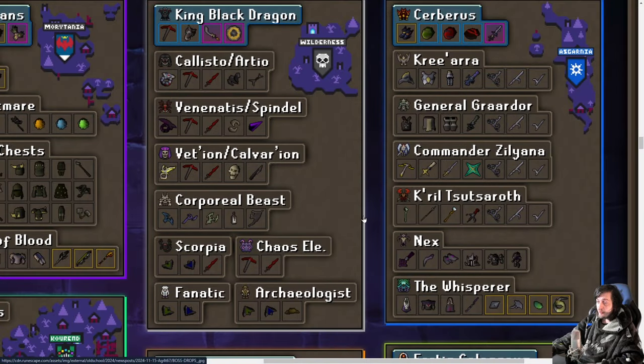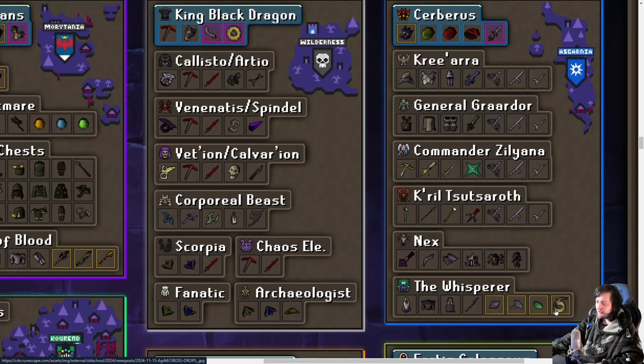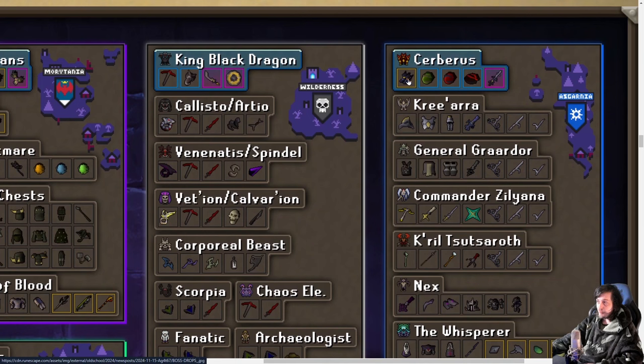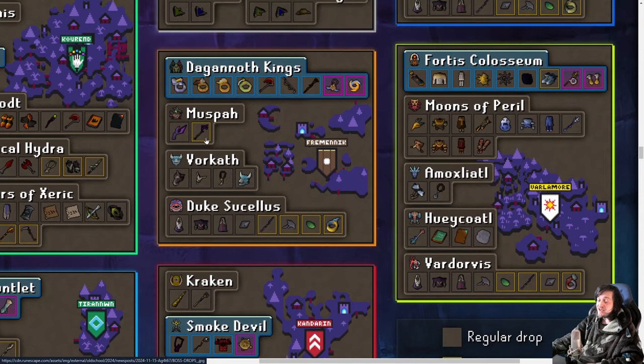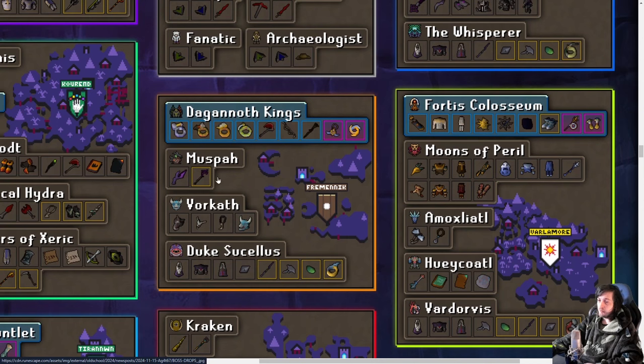The Wilderness has absolutely zero changes. Asgarnia has the Desert Treasure 2 stuff — the Bellator Ring and Soul Reaper Axe pieces — and Cerberus can now drop Eternal Boots instead of the Eternal Crystal, so you won't need Desert to make those. Kandarin also has absolutely zero changes. Fremennik gets an Ancient Scepter from Nex, a very cool upgrade to the Ancient Staff that no longer requires Desert — especially relevant if you have the Arcane Grimoire Relic that lets you switch to the Ancient Spellbook without Desert.